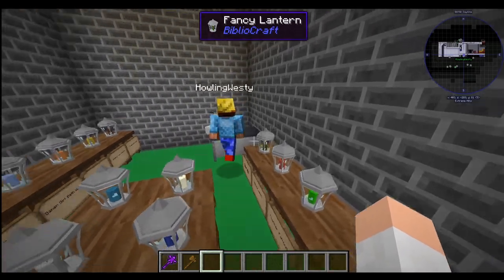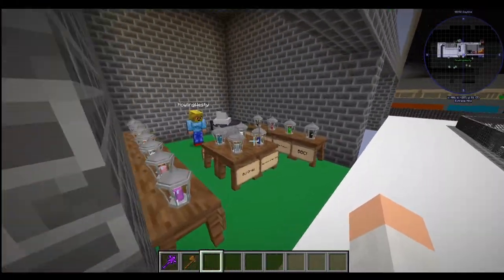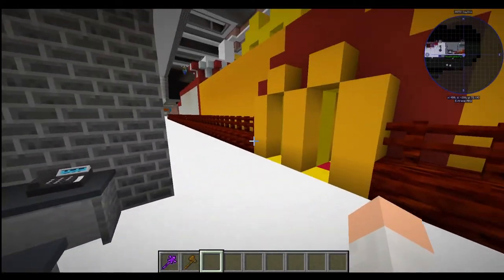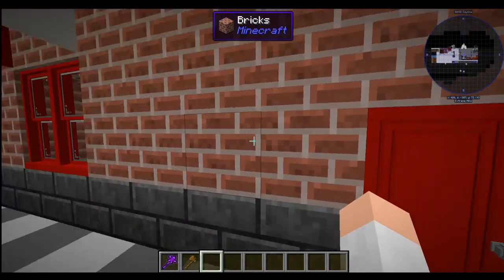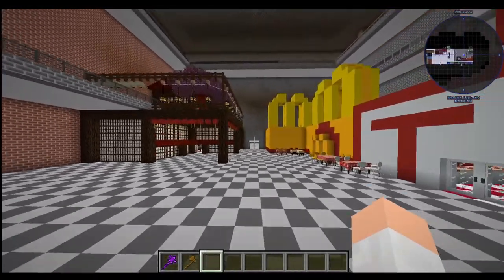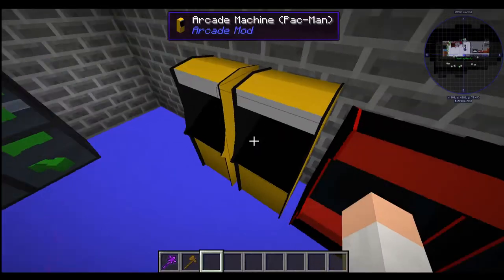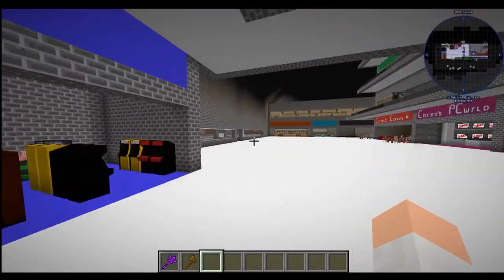We've got the candle store — Danky Candle. We've pretty much ripped on all of the names: Danky Candle, Pizza Hat... Back here Corey's now made the toy shop a little bit bigger, and we've got a gadget store. McMorgans is what you saw last episode. We've now also got Pizza Hat over here as well as in the high street. And we do also have an arcade now — we installed a few more mods off camera and got the arcade machines, which are pretty dandy.